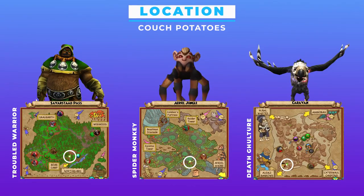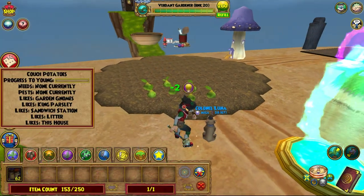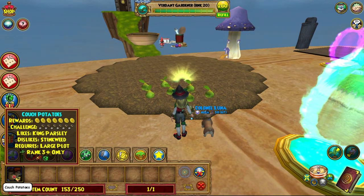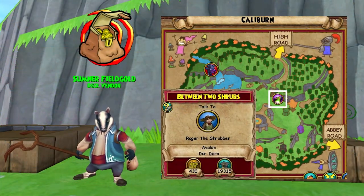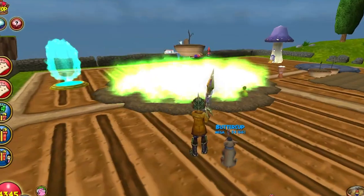Farm for couch potatoes and then plant however many you have in one go. You're going to need to plant them individually until you reach rank 15 and have reached Avalon in questing to have access to the side quest, and then you can train the plant-all spell.